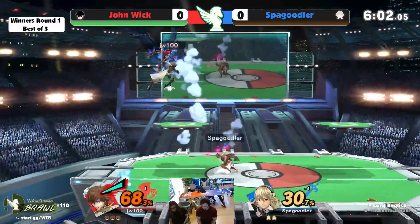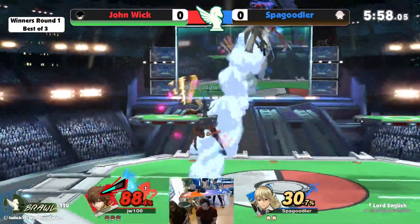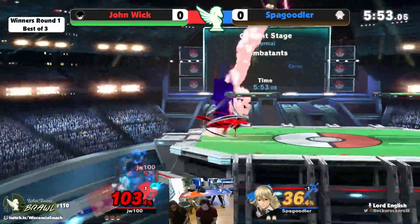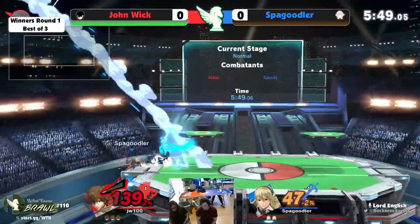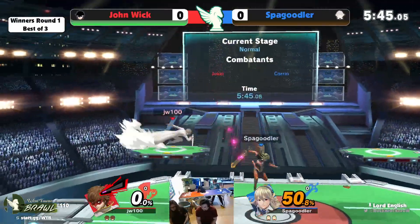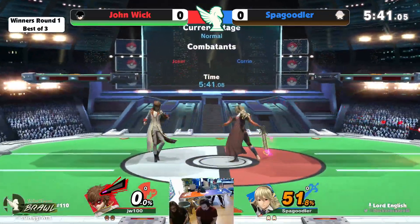Low walk speed in this game is not a strict negative — it actually has some advantages. For one thing, it's usually paired with a short initial dash, which allows some better micro-spacing options. And Spagoodler actually did take that stock.